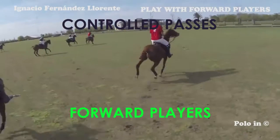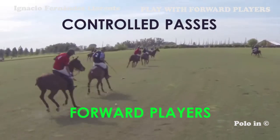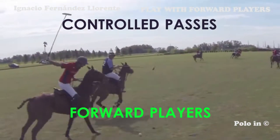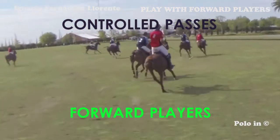To take the ball forward in a more productive way, you need to construct the play. You have to play both with your teammates in front of you and behind you. Let us see now in these examples how to play with your teammates that are in front of you. Here, for example, the red player takes the ball forward with small auto-passes until he sees the opportunity to pass the ball to a teammate who is in front of him.